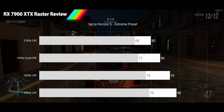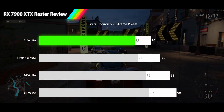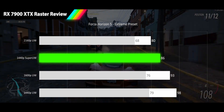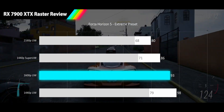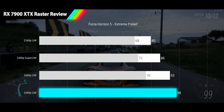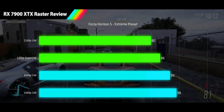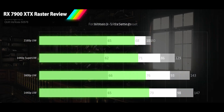Representing our motorheads is Forza Horizon 5 at its new Extreme preset. At 4K ultrawide we get 80 FPS average and a 68 FPS 1% low, with only 14% frame variance. Moving to 1440p super ultrawide, a smaller-than-expected 8% gain gives us 86 FPS average and 71 FPS 1% low. 1600p ultrawide sneaks into high refresh rates at 93 FPS, and 1440p ultrawide stays there at 98 FPS. Forza Horizon 5 proves it doesn't care what resolution you run — silky smooth gameplay at all resolutions with only 18% frame variance.